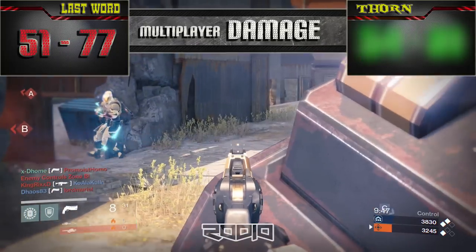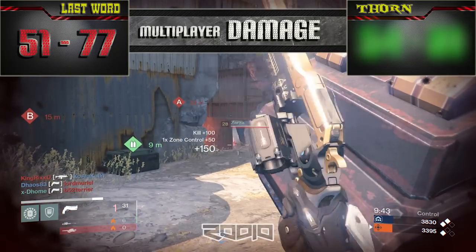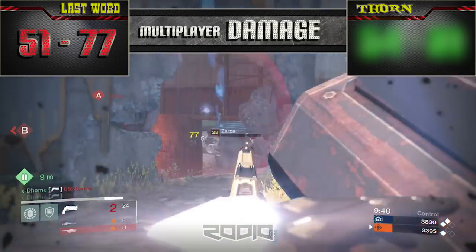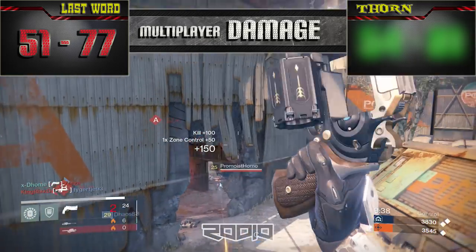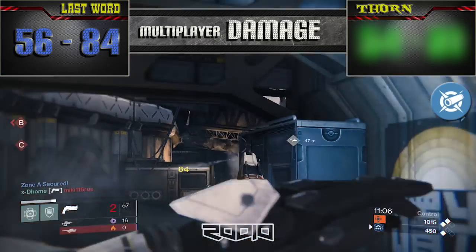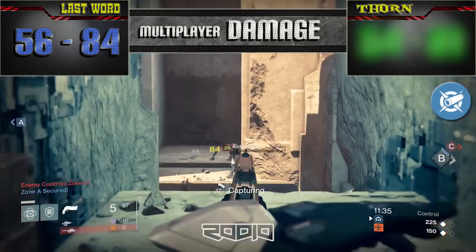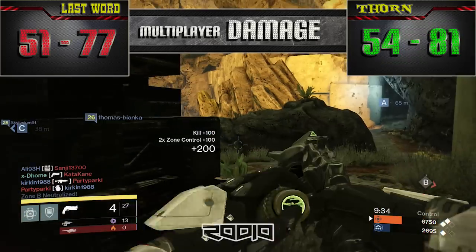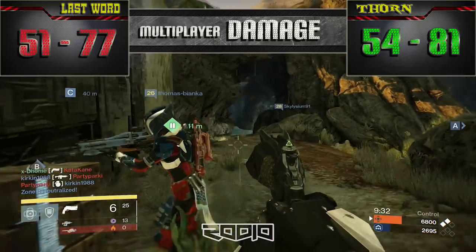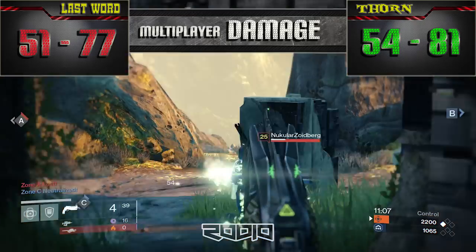Time for multiplayer damage. The Last Word doesn't win this round, but still performs well with a damage value of 5577. With Aggressive Ballistic bonus, there is a big change and the damage goes up to 5684. The Thorn achieves a great 5481, making it very powerful in the Crucible.